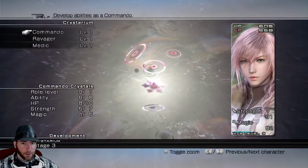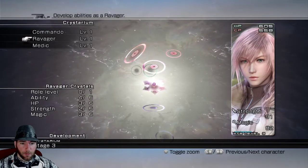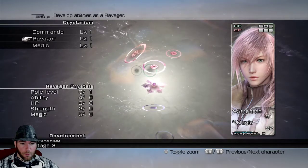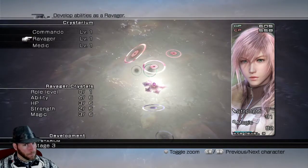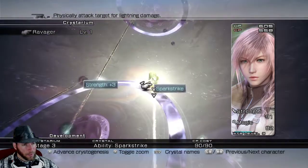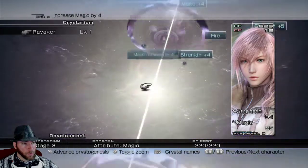Okay, you got the Medic role. I don't think there's a point in doing Medic for you. Role level one? You have some ability that I can give you. Push Strike sounds pretty cool.